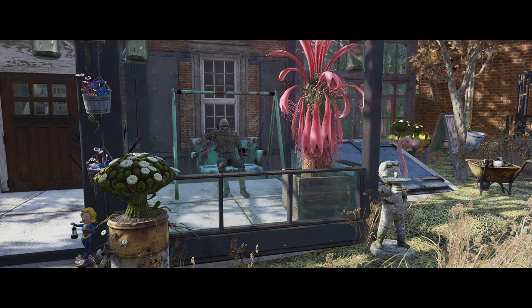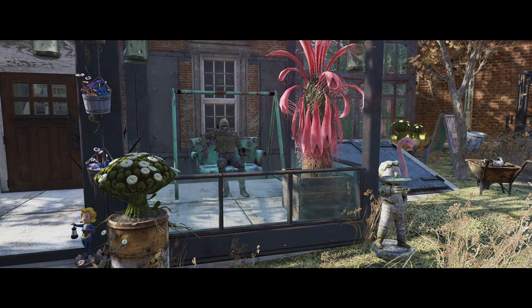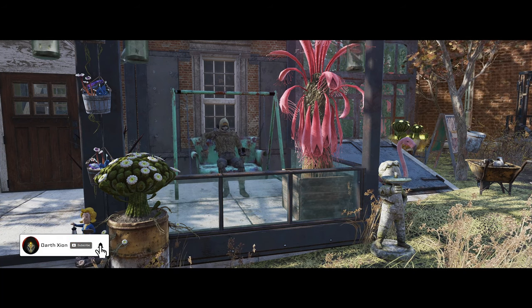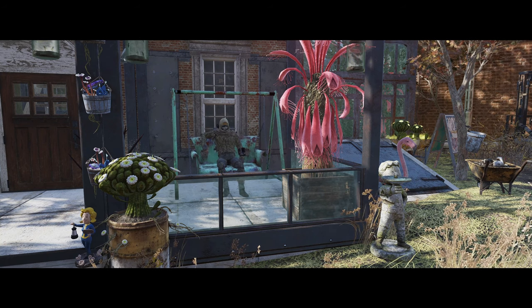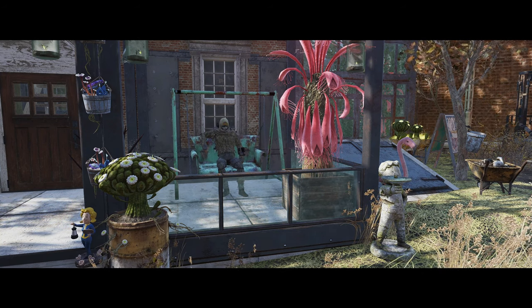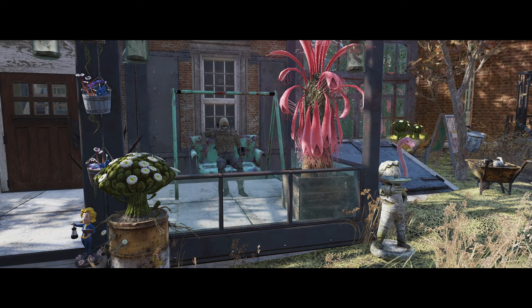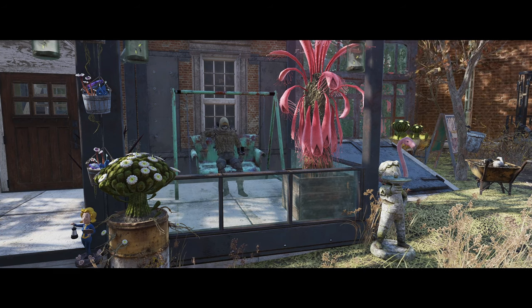Good evening ladies and gentlemen, welcome to a brand new Fallout 76 camp build. This little build is inspired by the stuff that's been on the Atomic Shop over the past week or so — it's mostly greenhouse and garden themed stuff, and a lot of that stuff's scattered around. I've drawn from that and built something a little bit larger in scale, and it's kind of gone a little out of hand, but in terms of the details it's come together quite nicely. I'm really quite pleased with this.